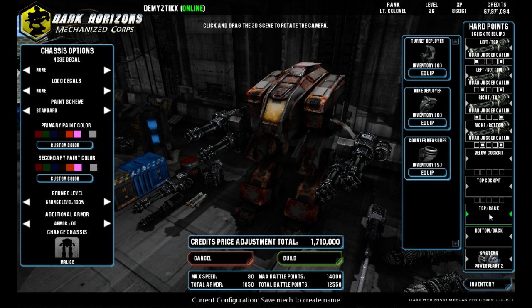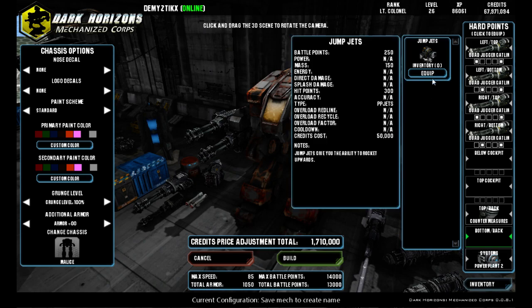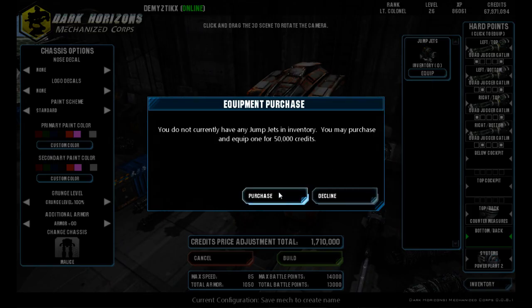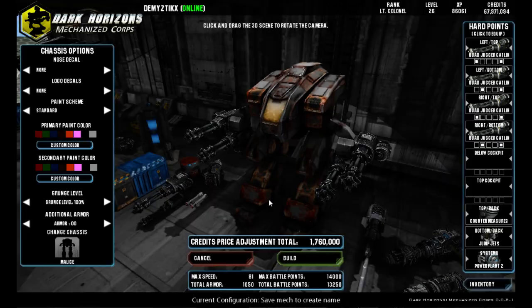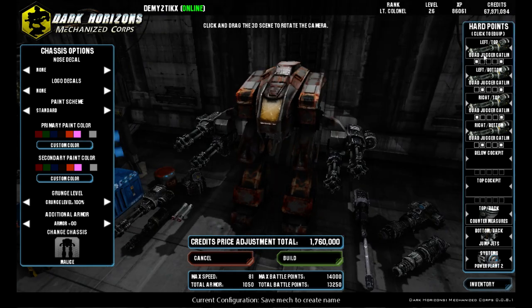This mech also on the top back has countermeasures to help divert homing missiles. And we're going to throw on jump jets. You'll notice this screen come up a lot more for you than it does for me — it's basically telling me I don't have any in my inventory and wants to know if I'd like to purchase it. Of course, we do so we can put it on our mech. This price is a lot lower for me than it is for you because I had all four of these quad juggers in my inventory so I don't have to rebuy them.